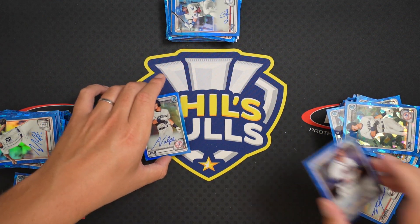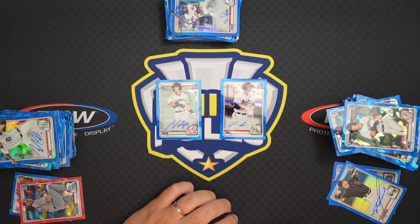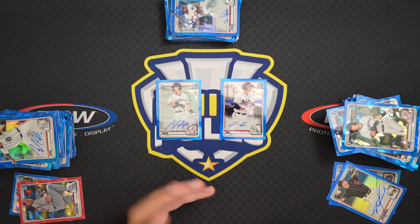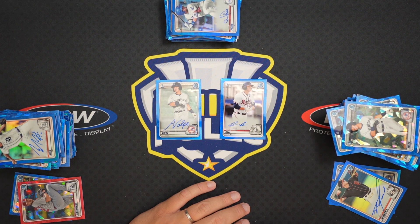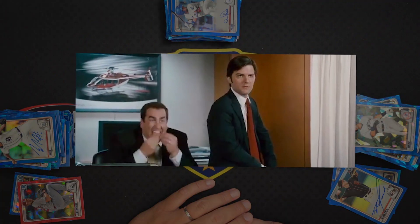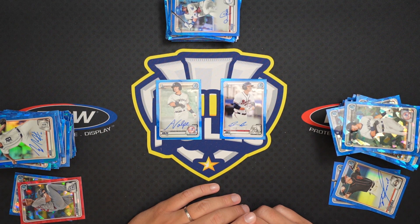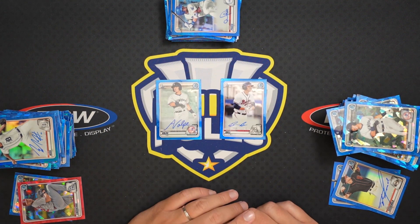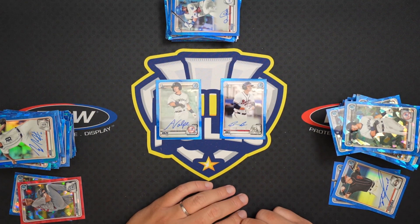I went ahead and comped these two cards — I always hate when it's this close. I had to go with the sales shown on 130point.com. The last two Volpe base autos out of 2020 Bowman were 65 and 66, and the last two Ball base autos were 65 and 59. So the Volpe is going to win it. I really hate when it's that close and I have to make a decision based on a few bucks, but that's the way these go sometimes. Sorry about that Jesse — appreciate you being a good sport. The Pages is a nice card, but it just eats at me like Kobayashi having to make a call like that. That's why I always like to see them be a landslide one way or the other. Hope you guys enjoyed it — leave a like, subscribe, and check out Gem Mint Jesse on YouTube. I'll link that in the description. Catch you on the next one!